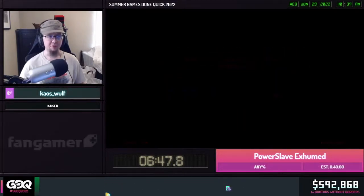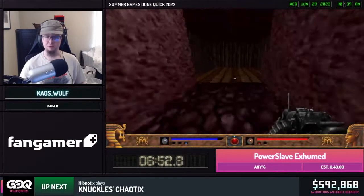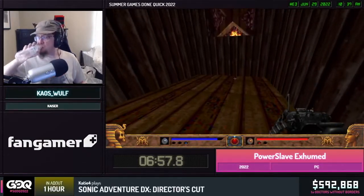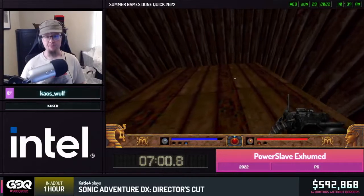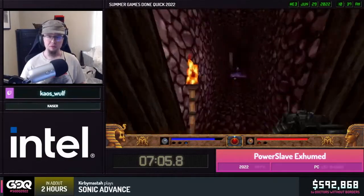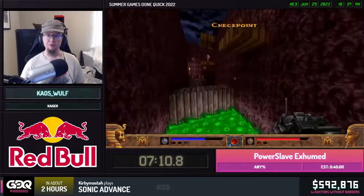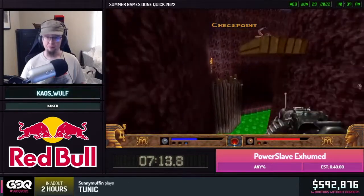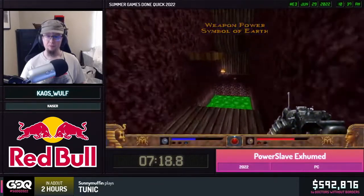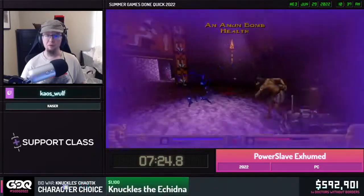Coming up is the first trip to the mines where we'll get the bomb. The bombs are pretty broken — for those who've played Quake, using the rocket launcher can be abused to jump higher and reach unreachable places. It's the same deal here: we use the bomb to intentionally receive knockback damage to get an extra jumping boost. It's pretty much the equivalent of rocket jumping.